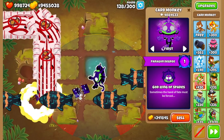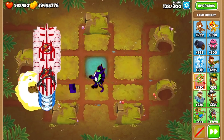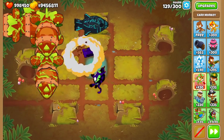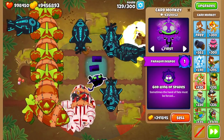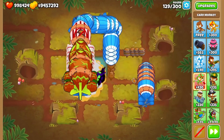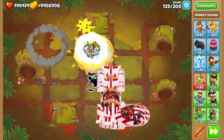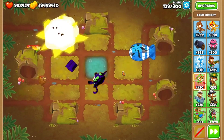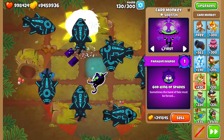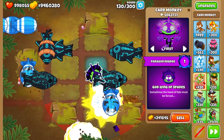I wonder if it can't pop Black Bloons or something — maybe that's why it does less damage, at least the explosions. It seems to do very well against ZOMGs. Let me keep going. Round 128 was death. If I put it on last or strong to see how much damage it packs — why can't it do the same to DDTs? We can't give MIB to it because Paragons can't inherit buffs. If it does have some immunity to DDTs, we can't really change that. The only way to figure this out is with a Sandbox test.